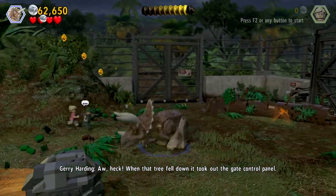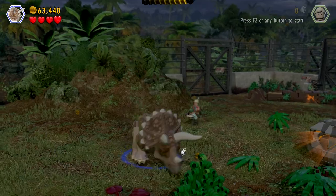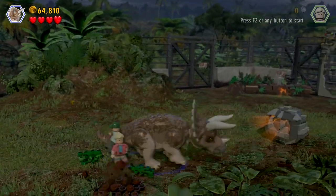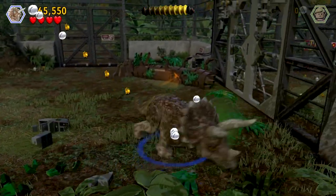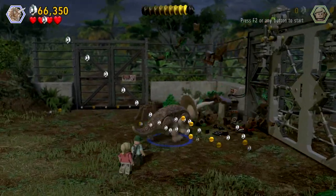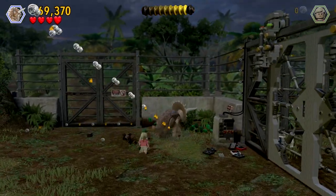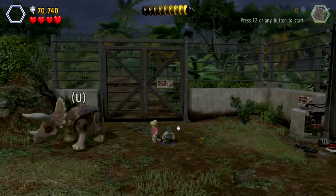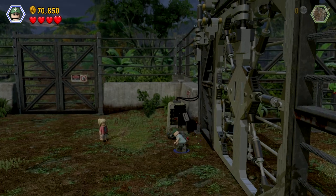When that tree fell down it took out the gate control panel. Oh no, not the gate control panel! What are we gonna do? We just got Timmy here to run at things — there we go, we got all three of them. We're gonna take out everything we can, take that out as well. Get the blue studs, and then we have to change back to this guy to fix the gate control panel.